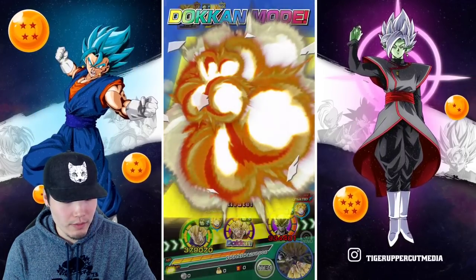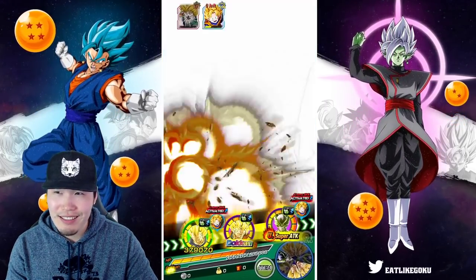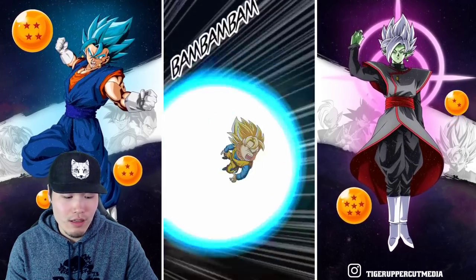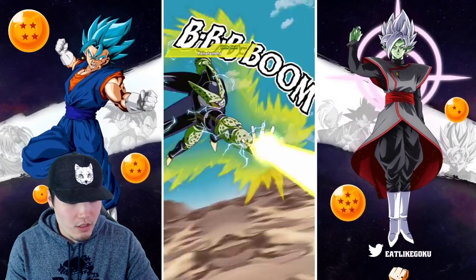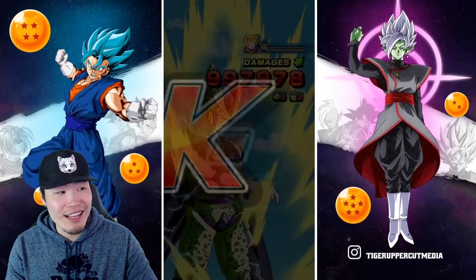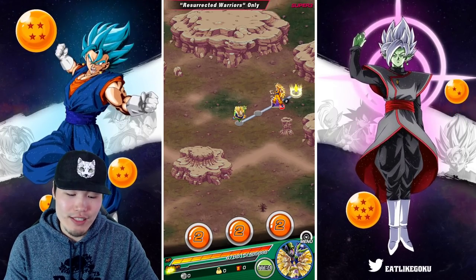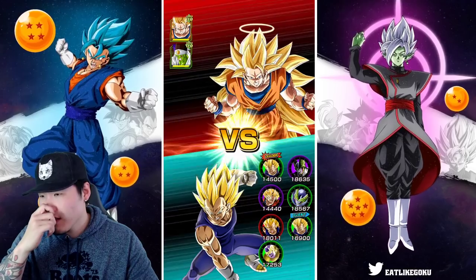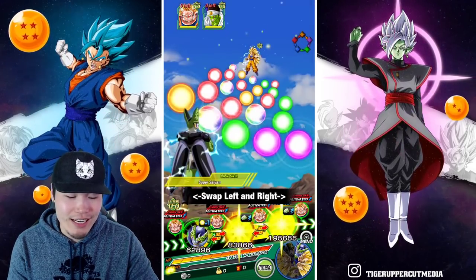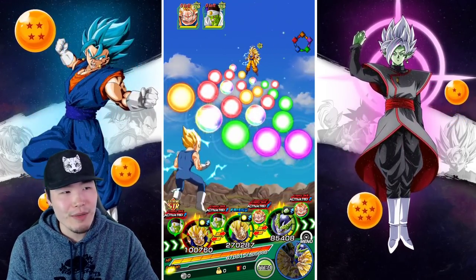Dokkan attack time — boom! All done. Goku has no dupes so he can't really crit. He's not gonna finish it off but Cell definitely will with the 18 ki super. 1.5 million from Goku, 2.4 million from Cell — kind of underwhelming. But TEQ Cell's damage is like mid for a Dokkan Fest LR. People just have much higher standards for them, which is understandable because in general they've been insane.